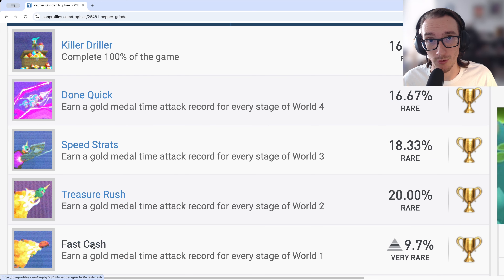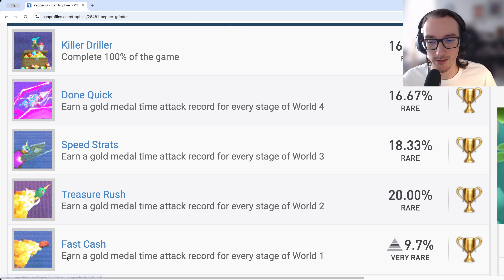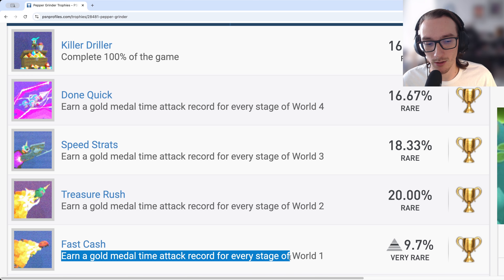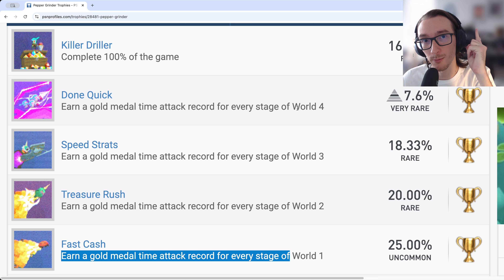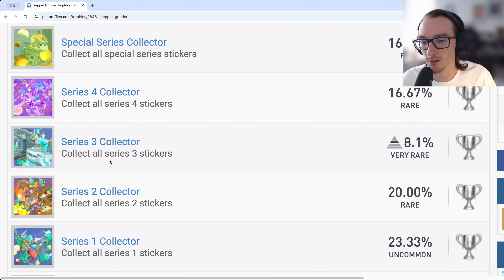The time trial specific trophies — Fast Cash, Treasure Rush, Speed Strats, and Done Quick — each require getting gold medal time attack records for every stage in Worlds 1, 2, 3, and 4 respectively. This includes the boss fights, so you have to speed run those too. These four speed run trophies are tightly coupled with the five sticker collector series trophies.